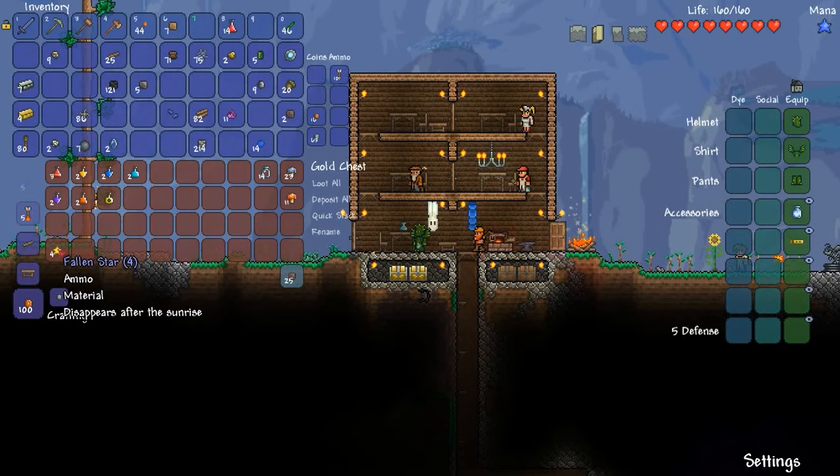Fallen stars — you haven't seen me collect any yet, they fall at night. If you get 10, you can create a mana star, and that actually gives you an extra mana. Some weapons later in the game use mana instead of bullets, and there are spells as well. I'll go into that more later.